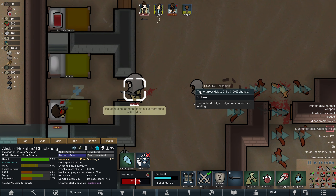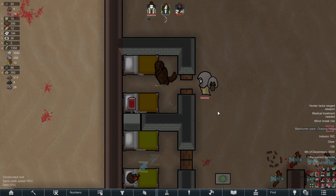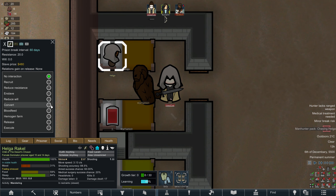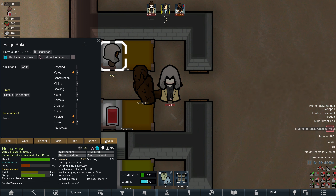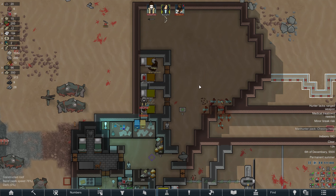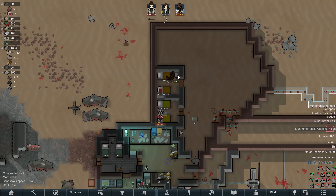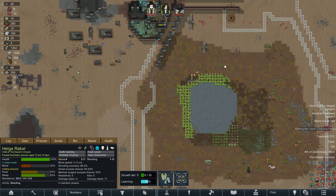And Helga — I hate to do this to you, but yeah, welcome to the colony. First of all, we'll try and convert you to our ideoligion. It's nice to have people who can do social and medical, but it would also be nice if we have people that can do more useful things. If thralls shouldn't be wandering around the colony, I guess construction and growing aren't great for them, are they?